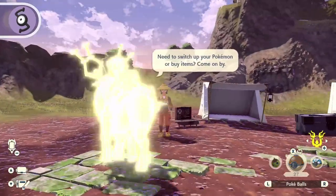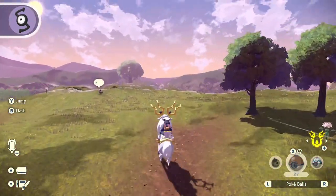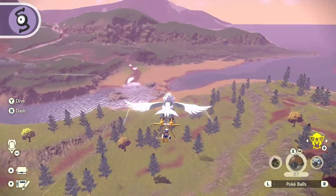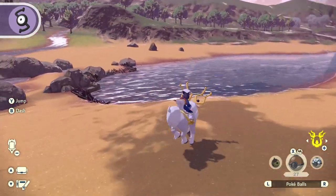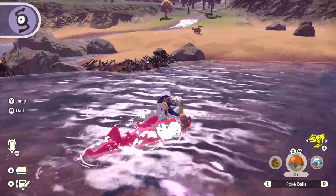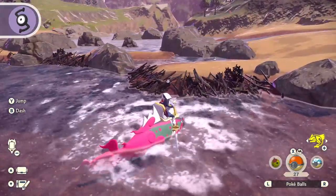From the Heights camp, travel down the winding hill and navigate to the Tidewater Dam. Upon reaching the dam, swim into the water on the side of the dam laid with sticks. You'll find Unown S hiding among the dam's branches.